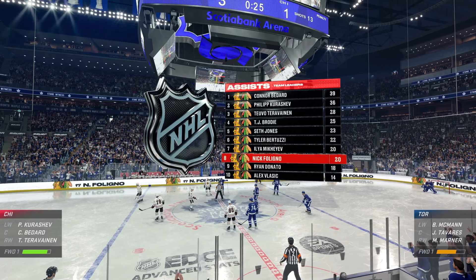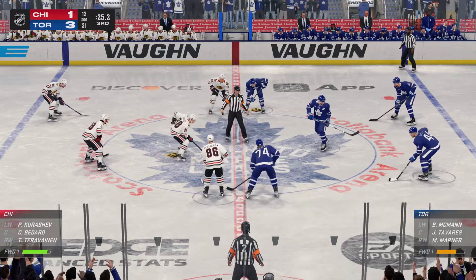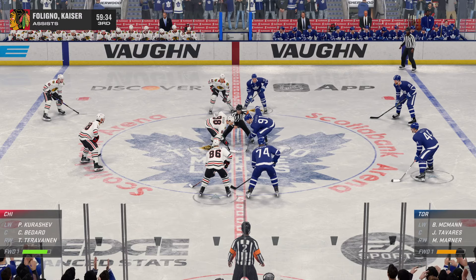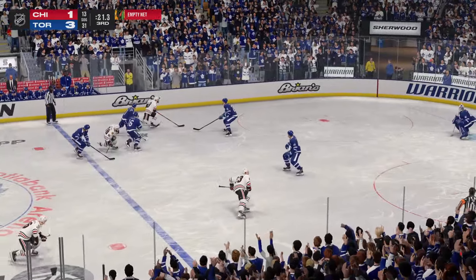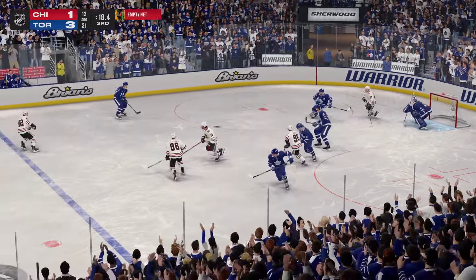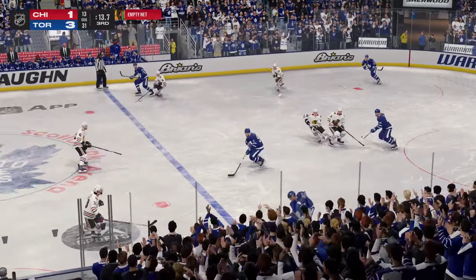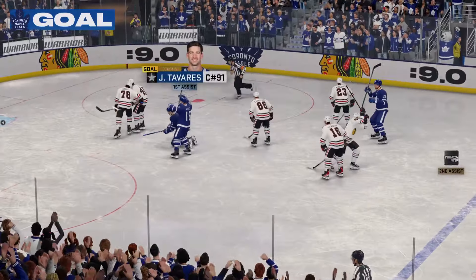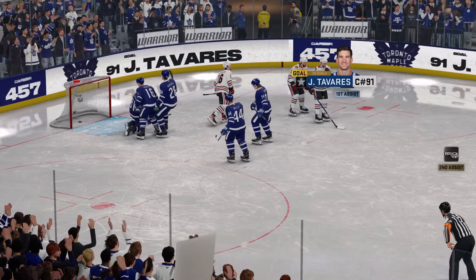Toronto's been on a roll offensively tonight — lots of chances — and they lead late in this third. Off the faceoff, they take possession. Shanks off the defender with some nifty moves. Toronto's looking to break out of their own end. In need of a goal, the extra attackers are out on the ice. And it's the final seconds — the kickoff from Scott. And it's the goal that sealed the deal. It's been hard-fought and well-earned.